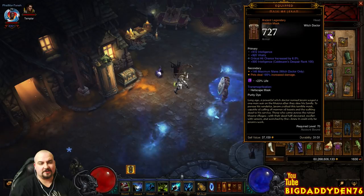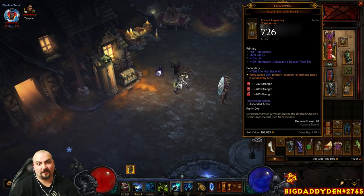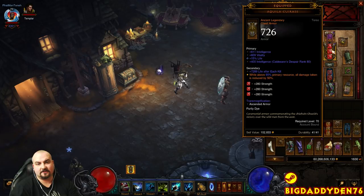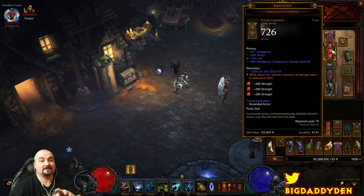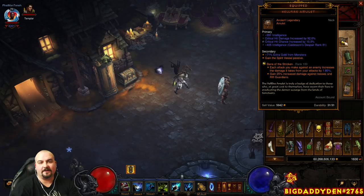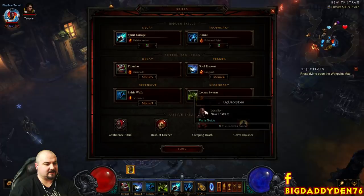Mask of Jeram is used because this is essentially a pet caster build, so it will buff the damage up. Unfortunately, I don't have Jeram rolled correctly — I should have Spirit Barrage over the Vitality roll. Aquila Cuirass gives that 50% damage reduction. I'm using rubies in my chest and legs because this build is actually quite squishy. Use Red Gems or Emeralds to bump armor up, especially when you go into really deep rifts. Hellfire Amulet with Spirit Vessel passive, Stricken Gem for rift pushing, and Crudest Boots bracer for damage reduction from Soul Harvest stacks — you get 60% there.